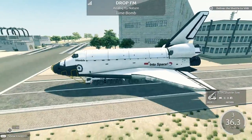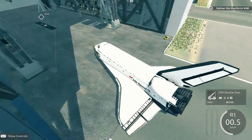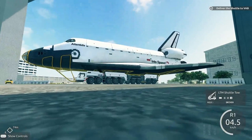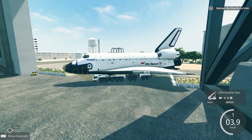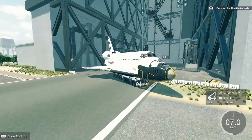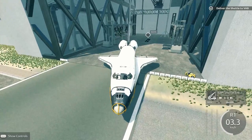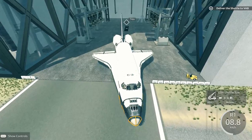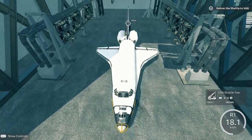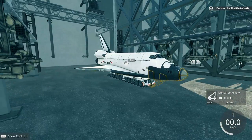Looks like we made it. Oh crap, I have to back up. Look at how slow the reverse is. How many wheels does this thing have? Nine wheels — pretty much the same sort of vehicle as the portable crane. Just a nine-wheel vehicle with a lot of towing capabilities. Now we're just going to slowly back in. The arrows on the little platforms show you which way you have to be parked. I think that's good. Nice.